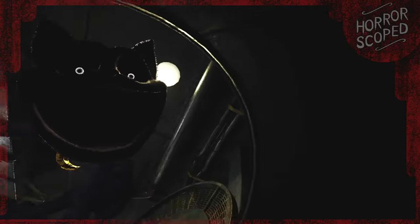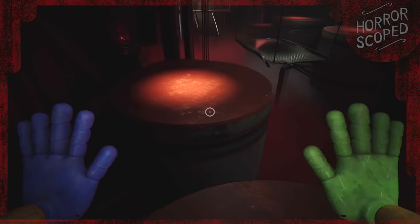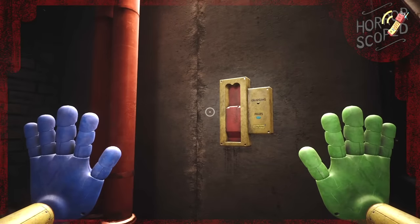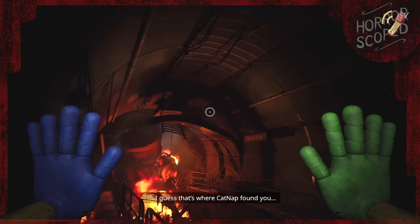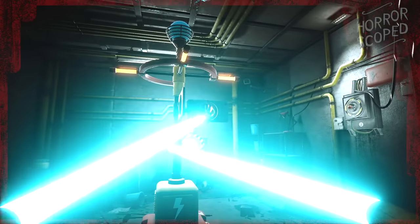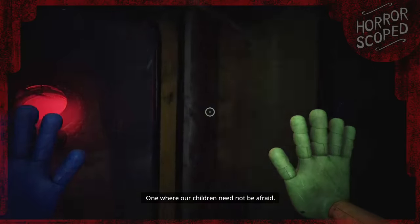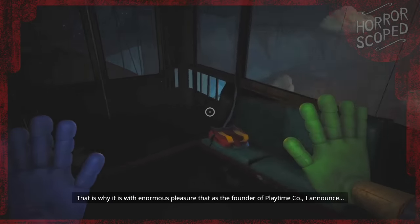I'm going to hit you with a brief recap so everyone is on the same page. We start off by getting thrown down to the trash compactor by Catnap. We come out and make our way across lots of pistons to eventually enter some vents. It isn't long after this that we meet a new phone friend named Ollie, who guides us through our adventure. We emerge and see the train crash from Chapter 2 and then have to power up the turnstiles to enter Elliot's Express.